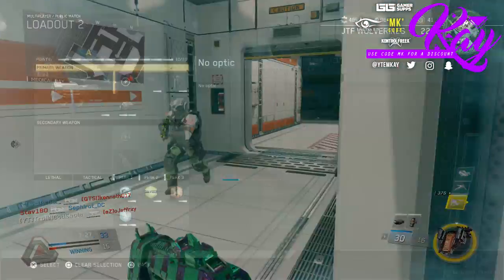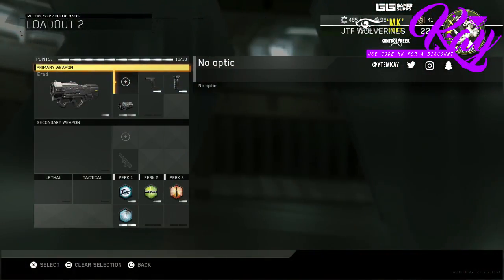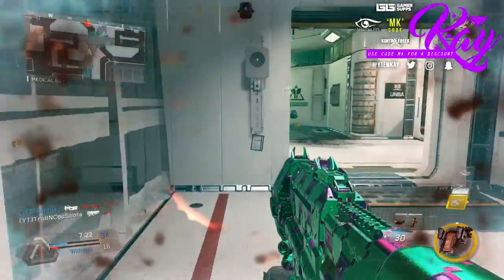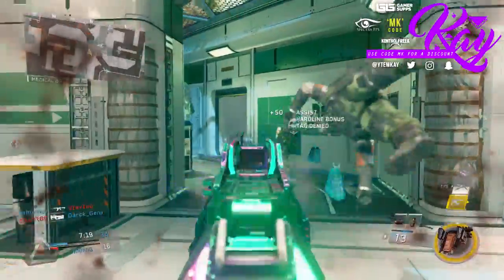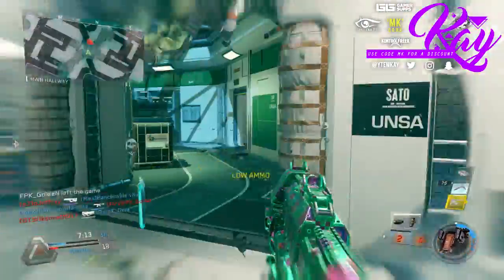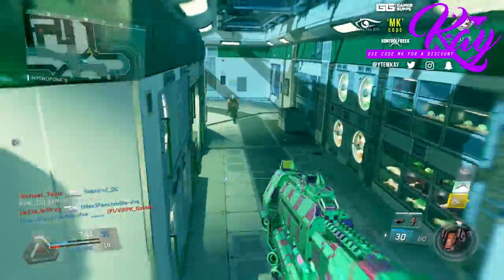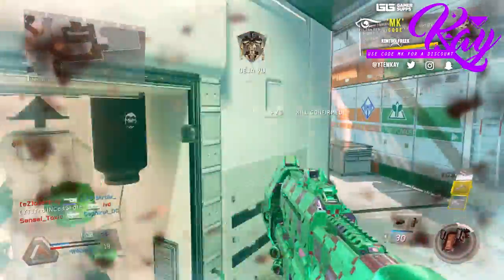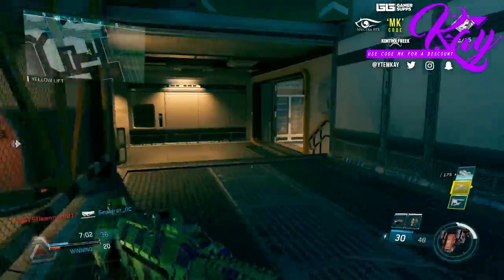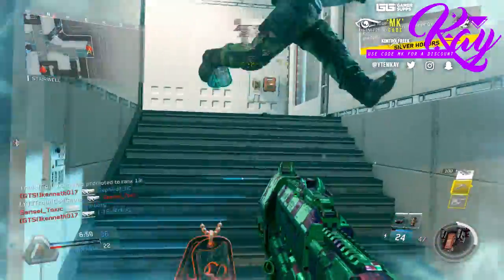The attachments I'm running on this weapon are Quick Draw, Foregrip, and Particle Amp. Quick Draw is a must on all weapons in every Call of Duty — you basically can't play without it. Foregrip helps because there is a slight bit of vertical recoil on this SMG, which is pretty annoying. I have no optics on this because the iron sights are completely fine — all the iron sights on every SMG and weapon in this game are just great, so there's no need for a red dot or EOTech sight.